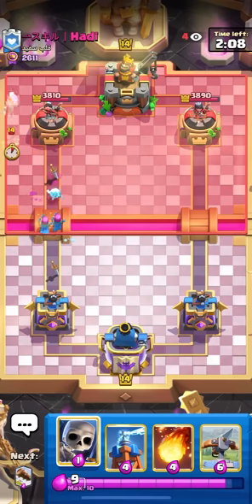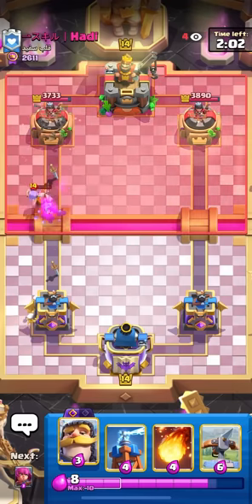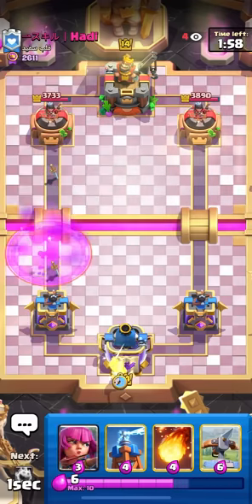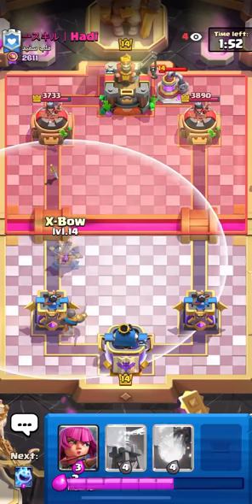So I'm going to go Ice Spirit at the bridge in front of these Archers, just to force out a lot of Elixir. It looks like he's playing Golem, so I'll just keep a short amount of little chip damage pressure on him the whole time. I'm going to cycle a Knight in the back and see what he wants to do. If he goes ahead and pumps — which he is going to do right there — I think I'm just going to commit with an Expo.